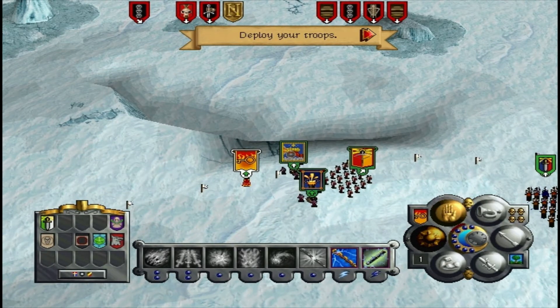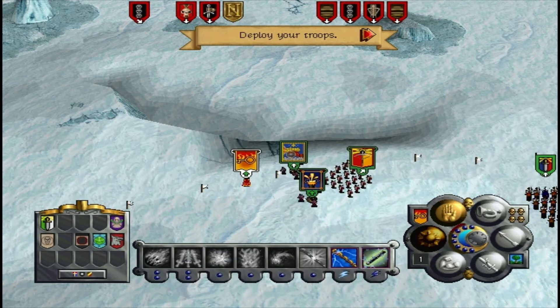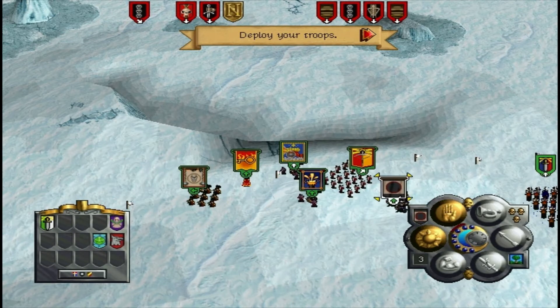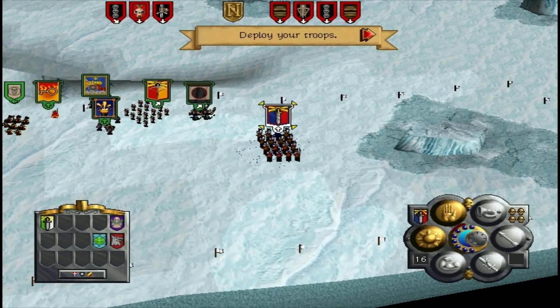He's got fire blast, the flame pillar. You don't have teleport this time, do you? Why are you so mean to me, game? Put the crazy flagellants in next to these guys — watch their backs. And ogres on the other side, watch their backs. We'll put our cavalry in just like this here.